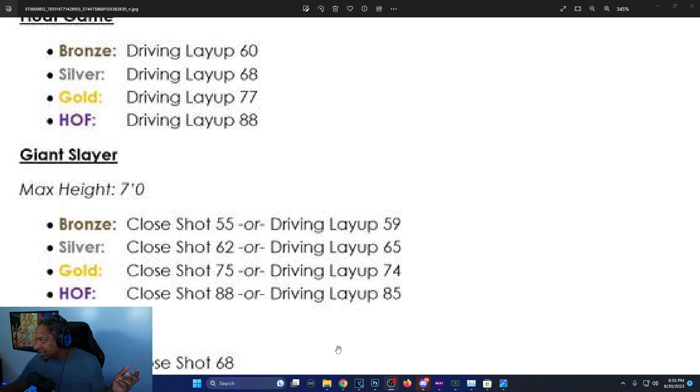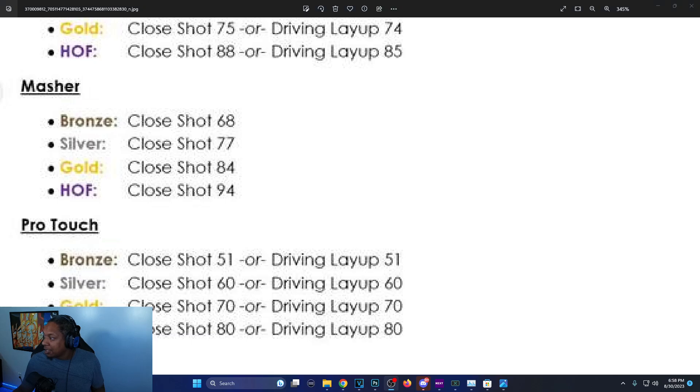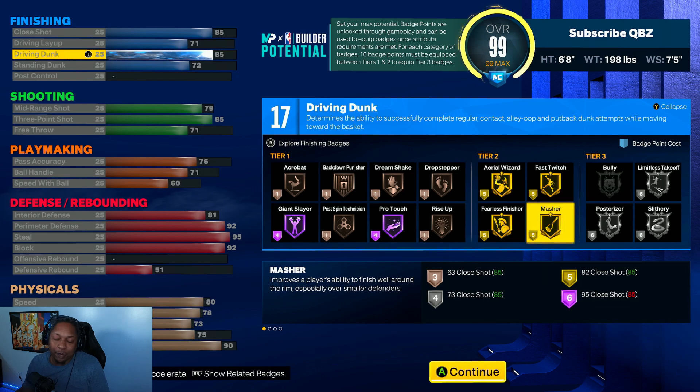Masher is almost the same: bronze is 68 close shot, 77 for silver, gold is 84, and 94 for Hall of Fame. On 2K23 it was 63, 73, 82, and 95 — so they made it easier. It's one less for Hall of Fame, though more for gold.